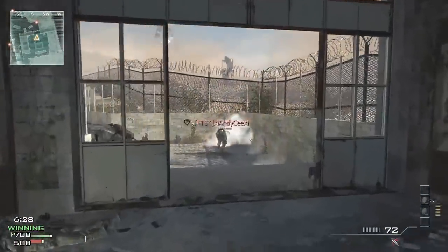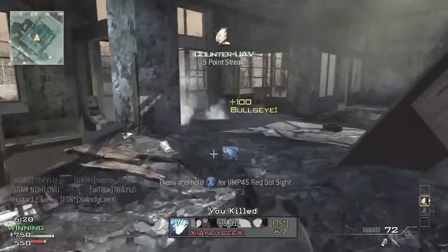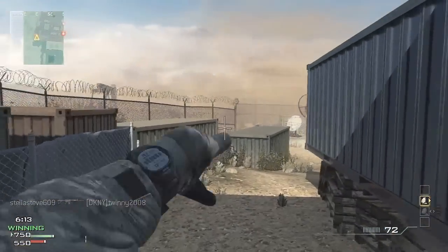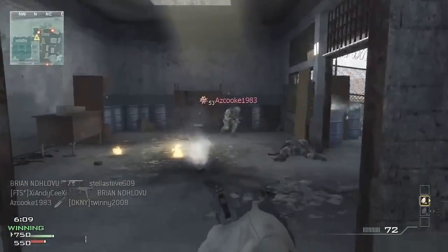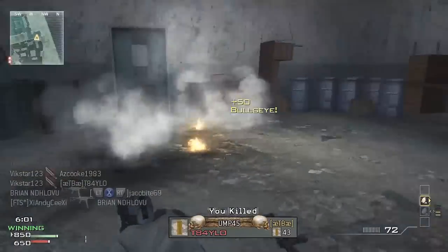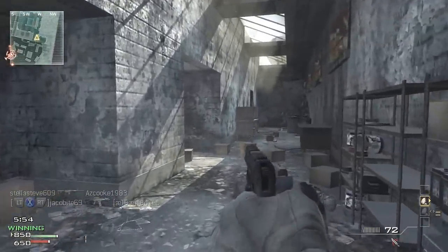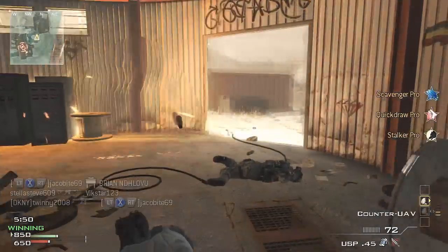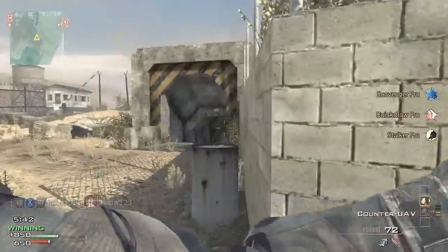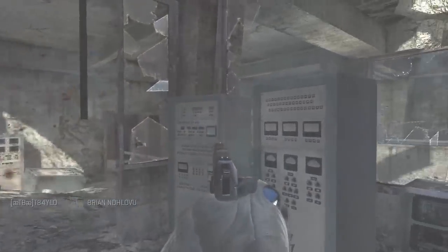Onto the kill streaks - I'm using the Support package with UAV and Counter UAV. You'll ask why not the Specialist package to unlock more perks. The main reasoning is I don't like the added pressure of Specialist, because going throwing knife only you are going to die a lot - you have to accept that. When your point streak relies on big kill streaks, that just adds stress and I don't think you reap the benefits.